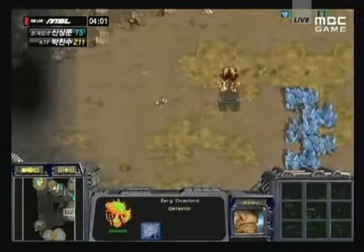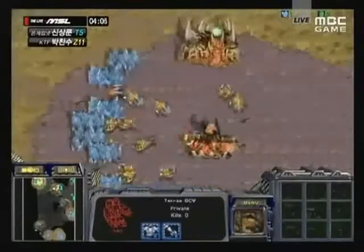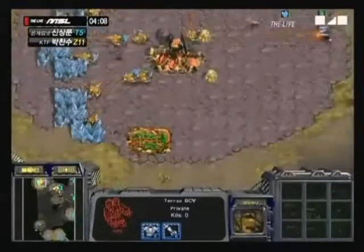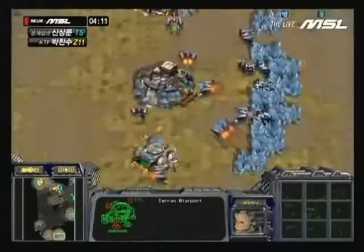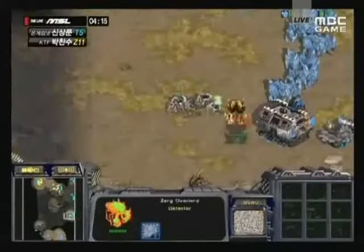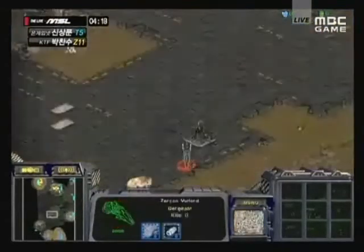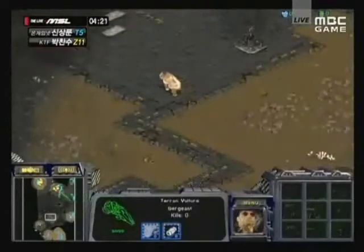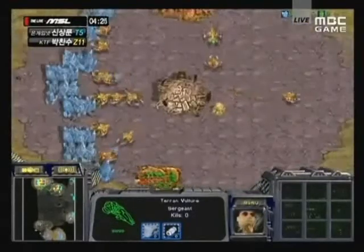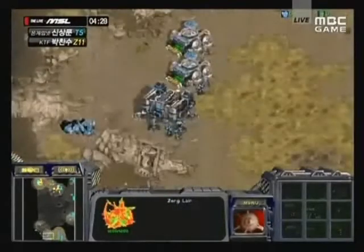I don't think this vulture is going to be very effective. Luxury has a sunken colony out, so luxury is going to be able to stop it. But Lita is just all over the place in this game already. This is a very interesting, exciting game. Lita certainly plays an exciting game, and Luxury looks like he's getting his lair up relatively soon.